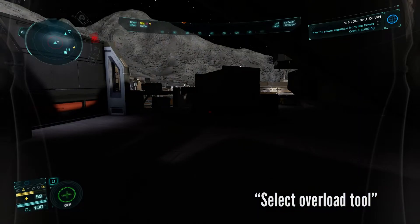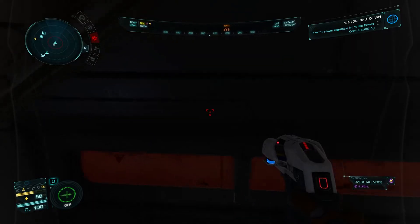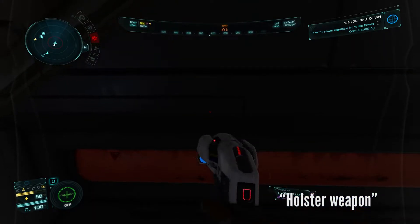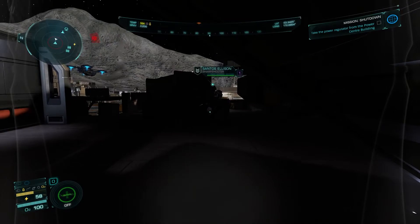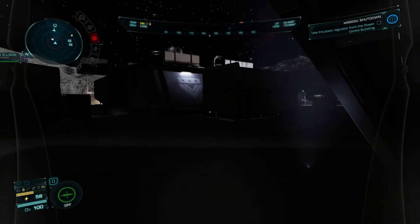Select overload tool. Selecting. Oops — holster overload tool before he sees us. Complying. With that skimmer floating around, it's risky. Hopefully it will move so we're not in its line of sight.